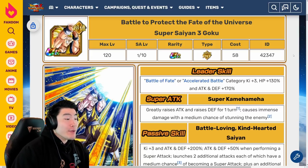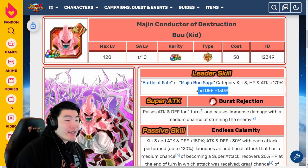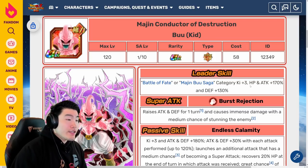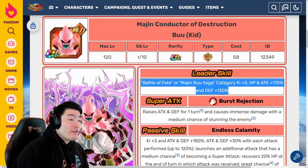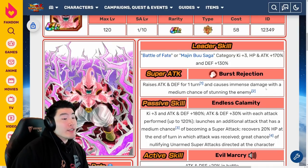Let's give some love to the Kid Buu. Leader skill is Battle of Fate or Majin Buu Saga, Ki plus 3, HP and Attack plus 170%, and Defense plus 130%. A great leader skill, but it's not 200%. After the 7th anniversary, basically every new unit is going to have the ability to give certain units 200% leader skills, so these kinds of leader skills will eventually become obsolete. Super Attack raises Attack and Defense for one turn and causes immense damage with a medium chance of stunning the enemy.